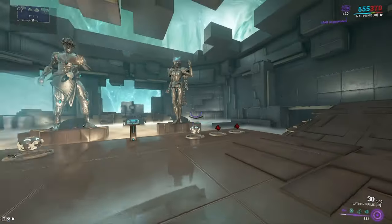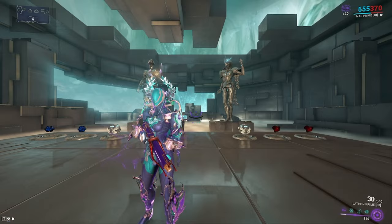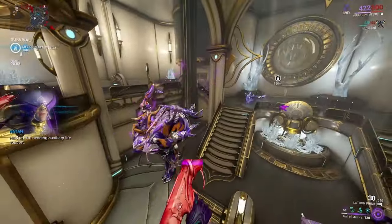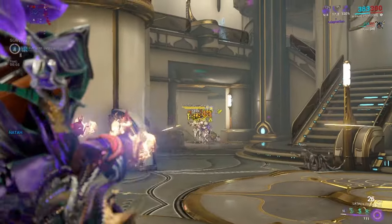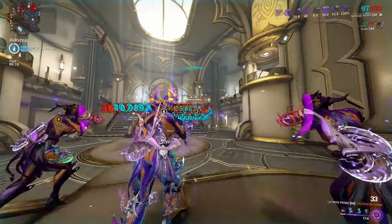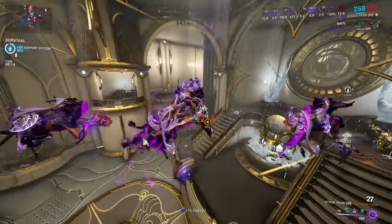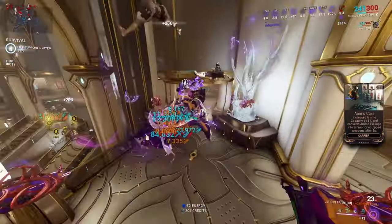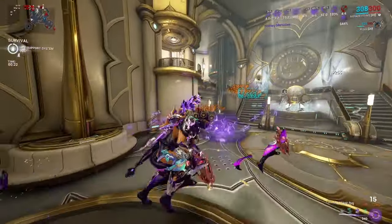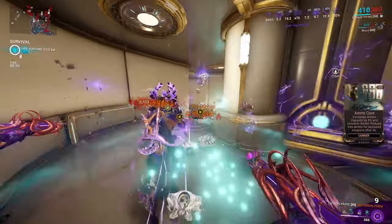This is a controlled area where enemies aren't moving. What happens if we go to Steel Path and try it there? Here we are in a simple survival on Steel Path. How does it perform when there are actually enemies trying to kill you? We're not struggling. The only downside is I don't run Sure Footed on a lot of my builds, so I'm obviously going to get knocked down because of the blast from the Latron.